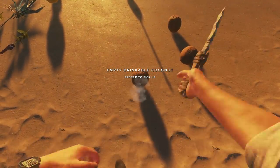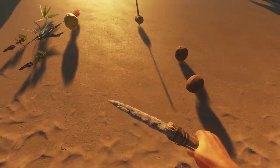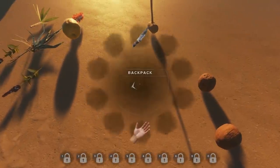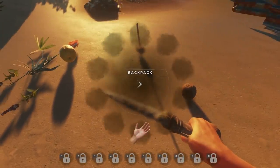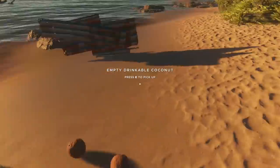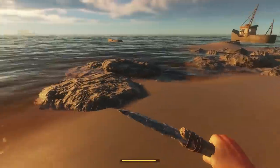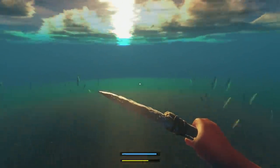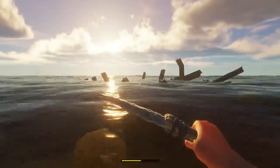A little bit more food — we can harvest this guy. Grab our two coconut halves and eat those. I'm going to take our knife... what level is it at? It has 62 left — we might need our knife. The next order of business, I want to go ahead and start exploring some of these shipwrecks and see what's going on. I do have the animals set to aggressive, so if we encounter sharks, it could be bad news bears.